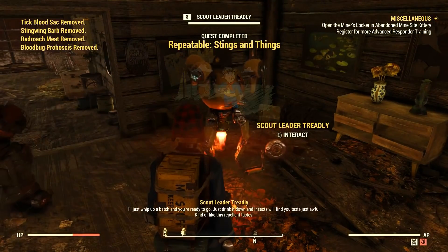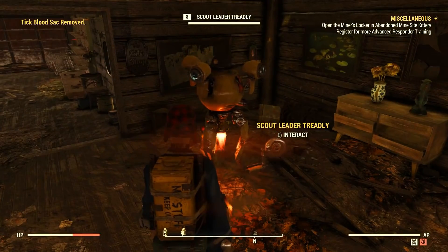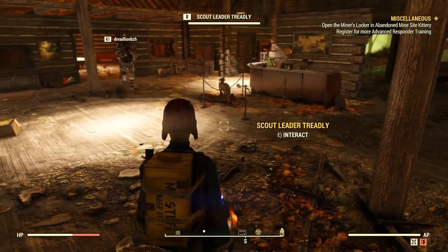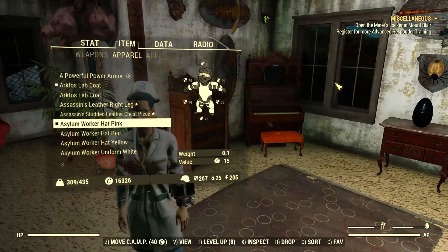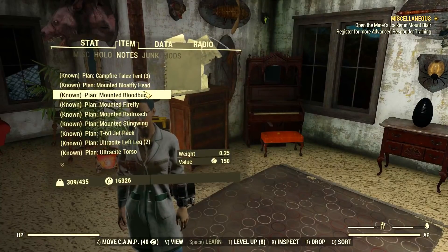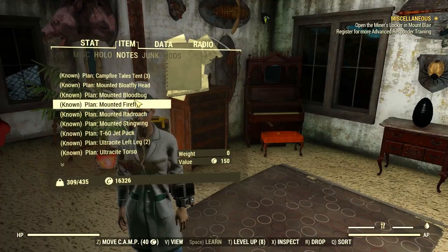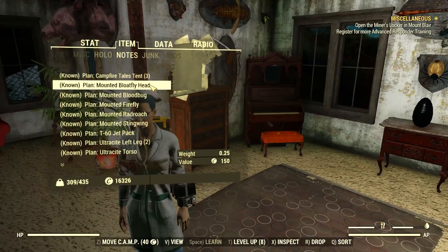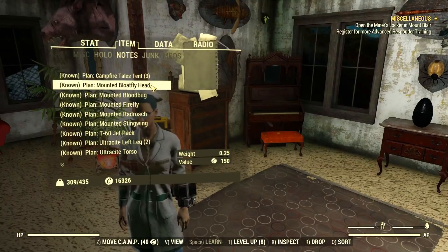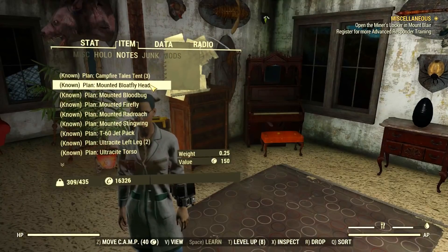The Stings and Wings mission is very simple to do — just look at your map, go to all the locations they tell you to, collect the bug parts, and return to the scout leader. You always get a mounted insect head: you can get the firefly, the rad roach, the stingwing — all six of them. I already have repeated ones but didn't manage to get a tick plan at all. Thanks Griff for giving it to me, but I'm sure all six drop with this daily, so make sure to do it every day if you want all the plans.